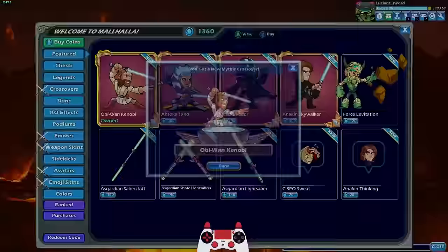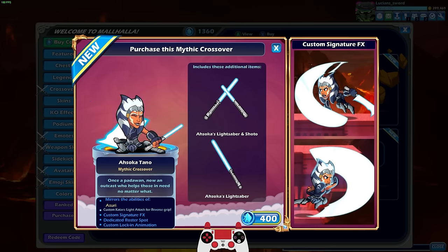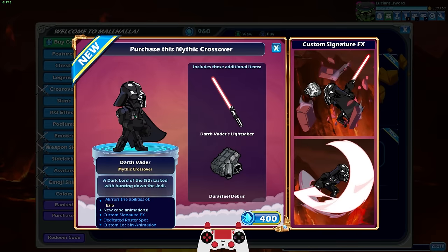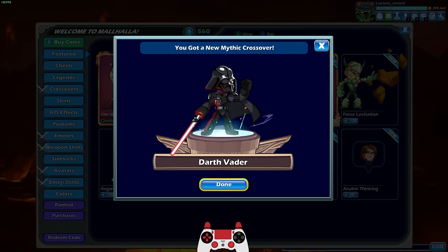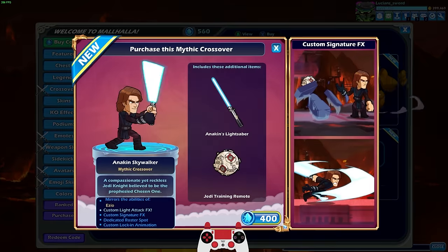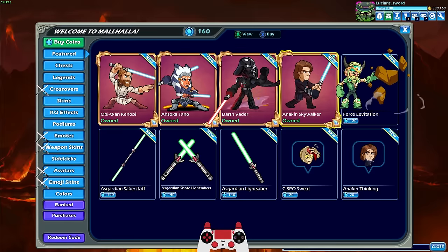Let's go ahead and buy these. Obi-Wan is a crossover for Val. Ahsoka is for Azuri — that one's easy to remember. Darth Vader and Anakin are both for Ezio. These are pretty expensive — 400 mammoth coins each. To get all four you're looking at $50, but it is Star Wars, and the game is free otherwise, so Ubisoft have got to make their money somehow.